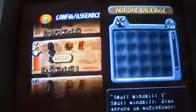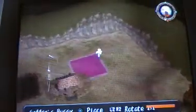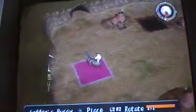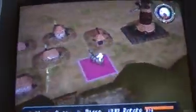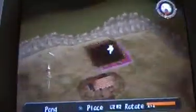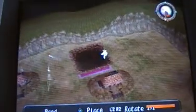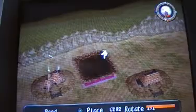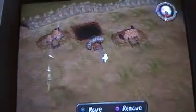There should be everything except for the windmills and Gaffer's Buggy. I like putting Gaffer's Buggy right here — hold on. Let's put Gaffer's Buggy right on. Let's move the pond over, put that right here. I can make assembly — Gaffer's Buggy. There we go.